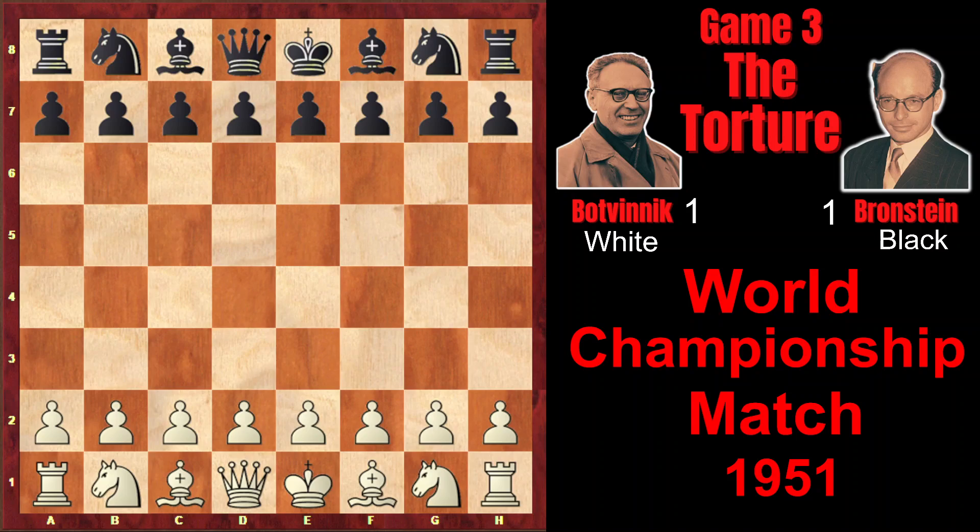In the third game, Botvinnik got his favorite position type, in which the opponent has an isolated pawn. Bronstein wrote in his annotations that once he got the isolated pawn, he knew that he would be tortured — that Botvinnik was going to exert very strong pressure on his isolated pawn. He would blockade it, attack it from the front, from the sides, and eventually probably even capture it.